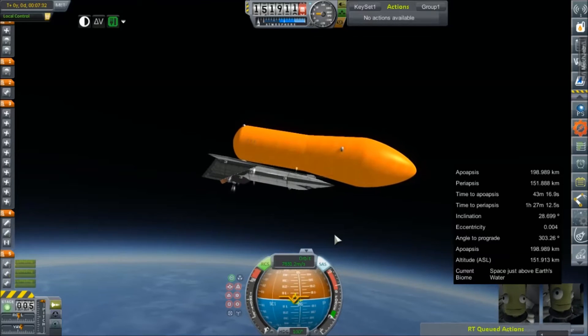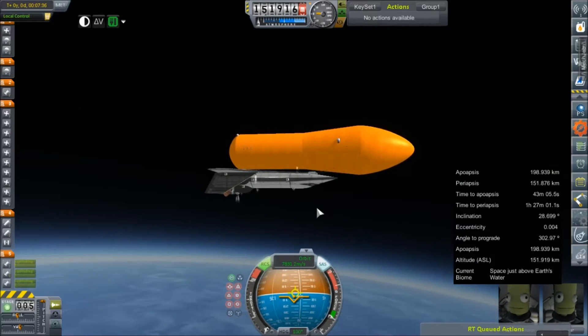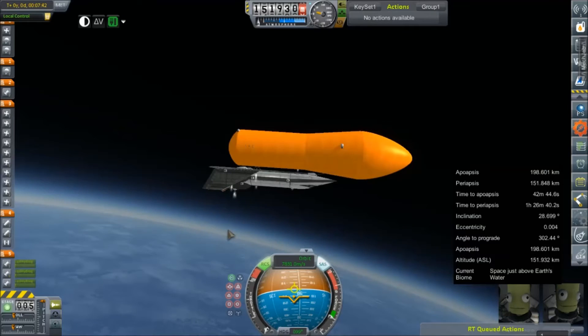We didn't even get to use up all of our liquid hydrogen. We were at 198 by 151, which is a pretty good orbit. Although, unfortunately, that does mean that our external tank will not de-orbit. We've got plenty to run the fuel cells.